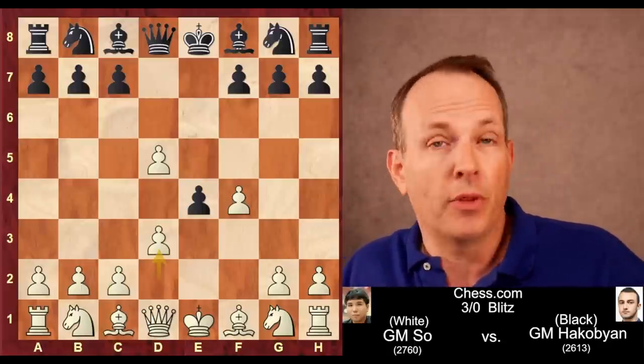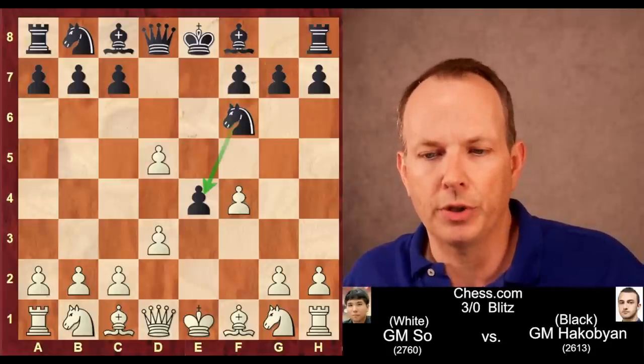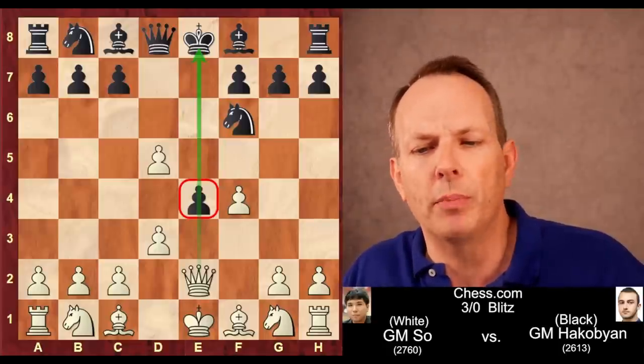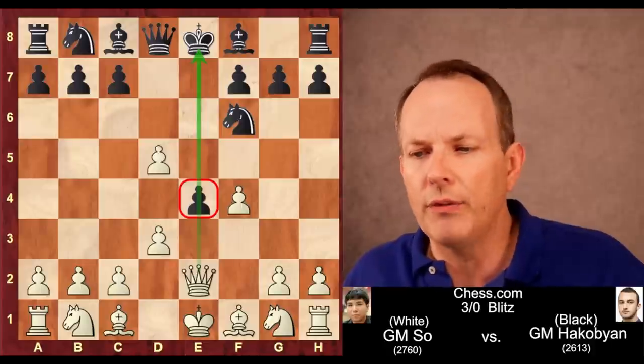D3 is the main move, and Wesley So plays it. Knight F6, obviously helping to support the E4 pawn. And Wesley So plays, not the most common move — he plays Queen to E2, trying to take advantage of the pin on the E file.